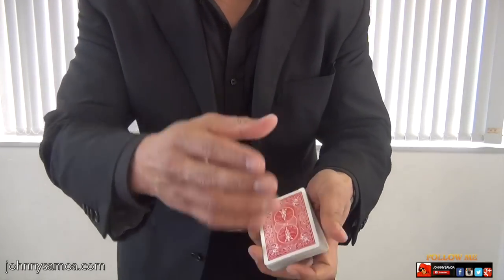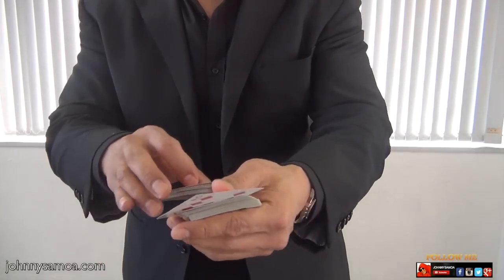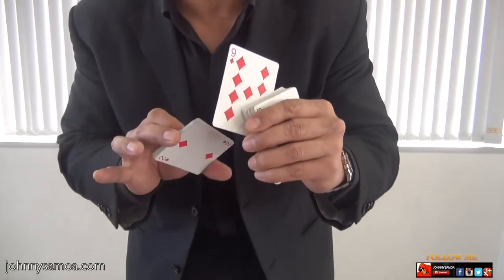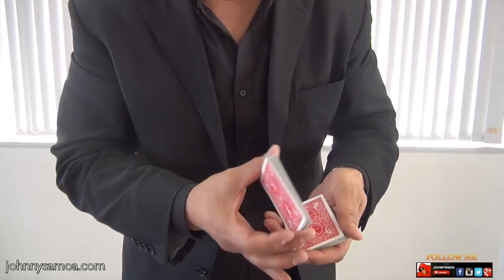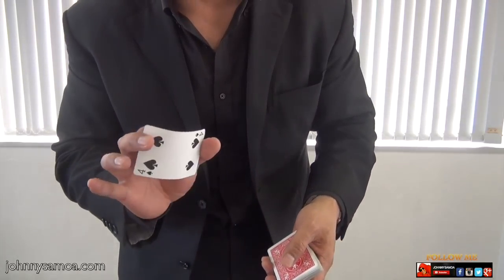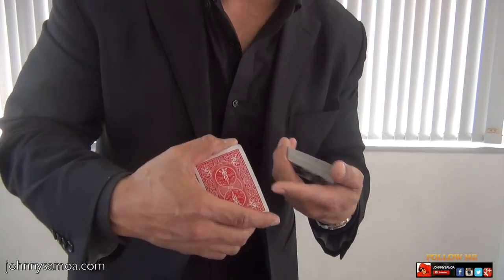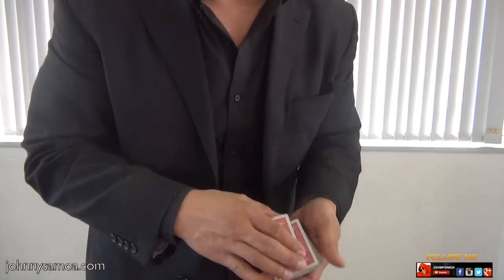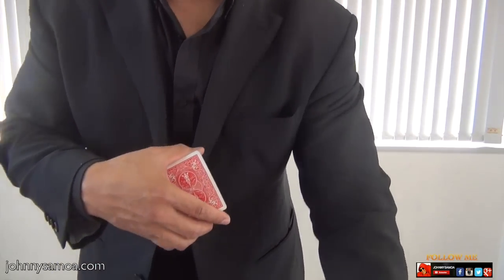Now when I riffle the cards like this, I want you to say stop. So when they take this card, that is a nine of diamonds. This is a very important part. Take that card, then you put these cards back on top and just take one. You're holding one card now in your hand. They believe that you are still holding half of the cards here, but little did they know — you are already one step ahead of them.